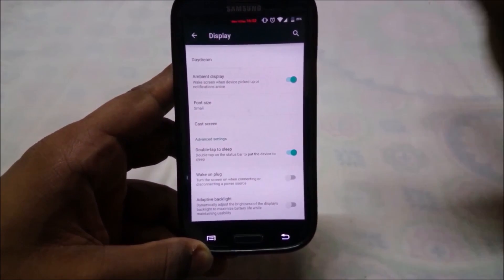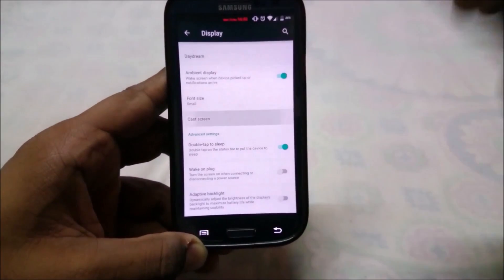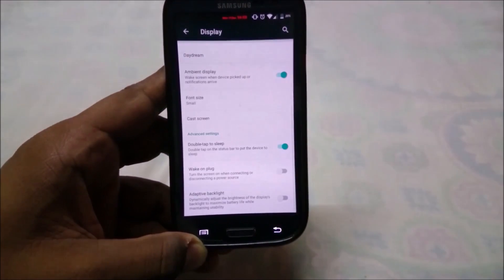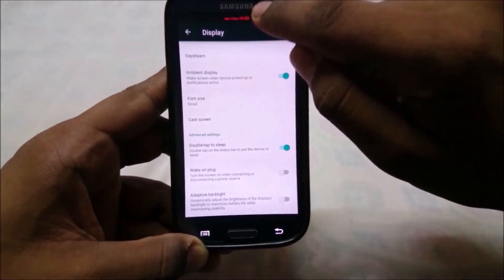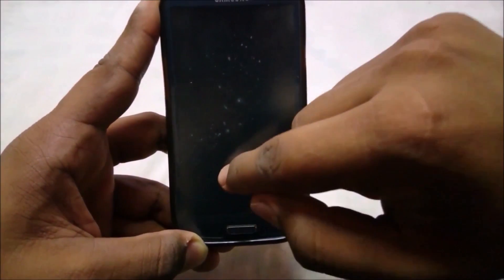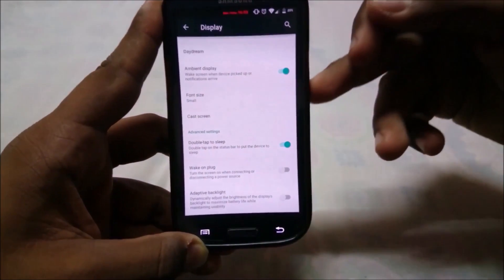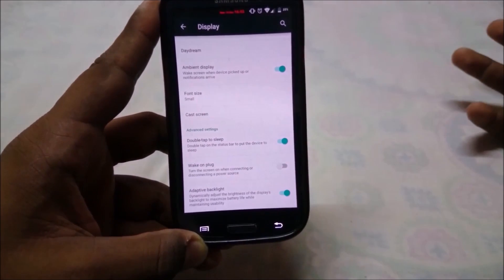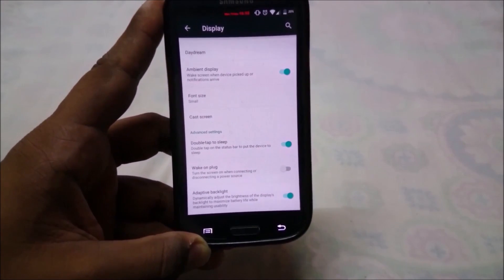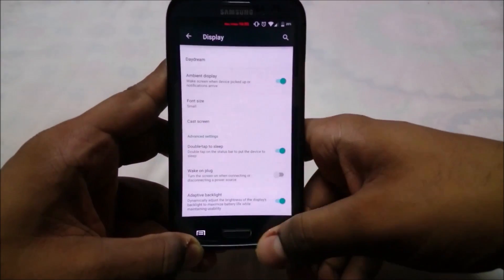All the standard Lollipop features are here. You have cast screen, which works great if you have Chromecast. You also have double tap to sleep, which is pretty neat — it really reduces the effort on your buttons. There's also adaptive backlight for maximizing battery life.